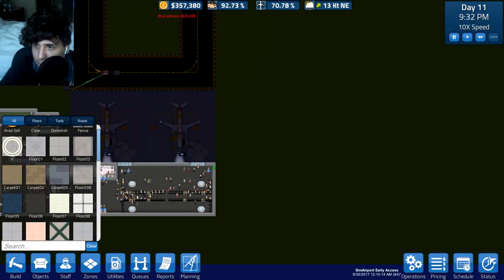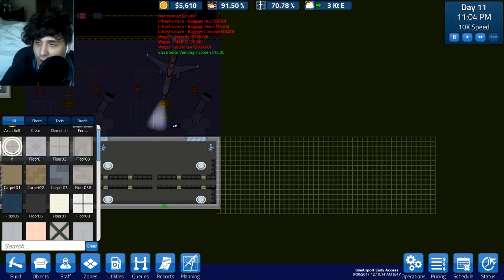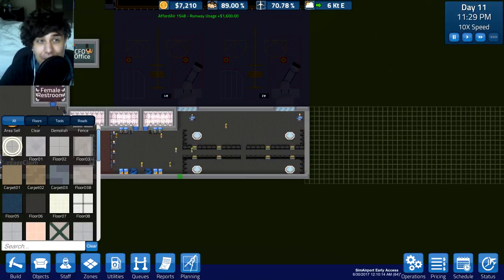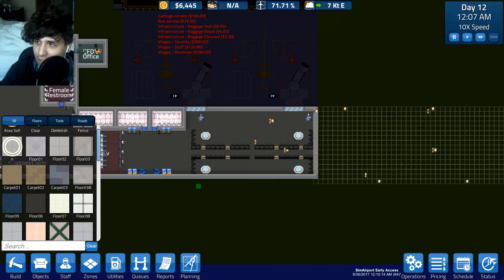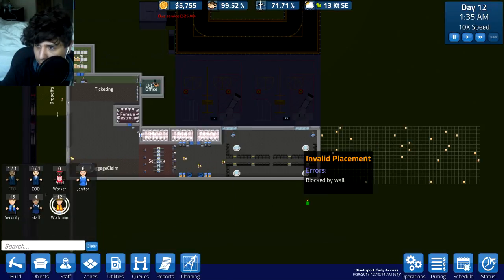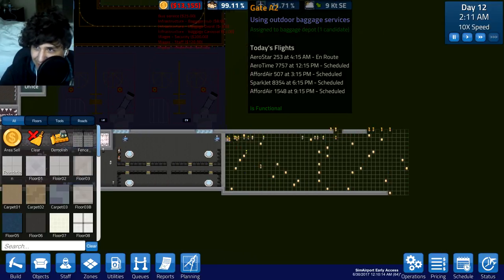So for now, what we're going to do is expand the place a little bit and maybe add an extra large aircraft gate. I think that's big enough for the expansion. I probably should have made the cafe first so I could start making money off of that, but it's too late - I'm already making the foundation for this area. I should probably hire more workers since only 12 is taking forever. Let's hire 30 of them.